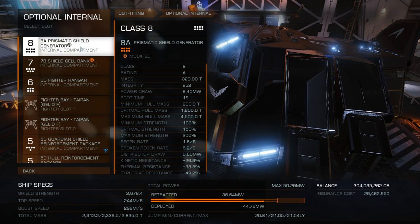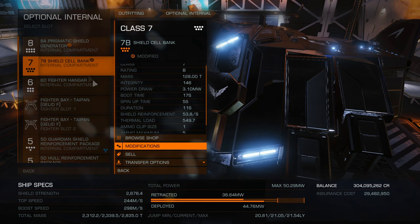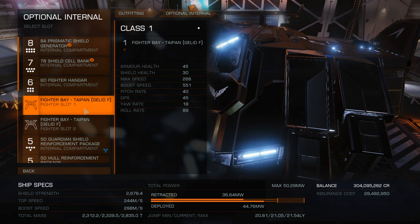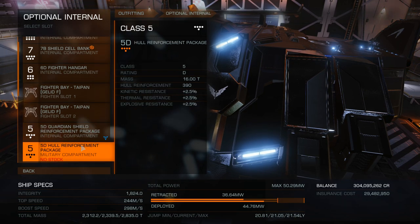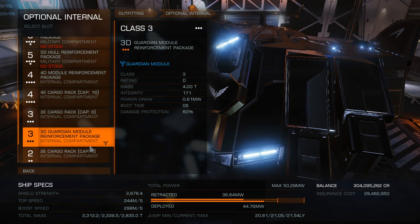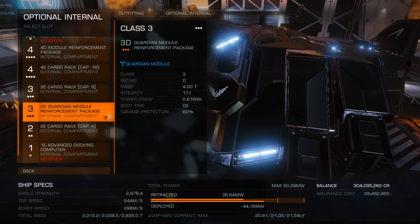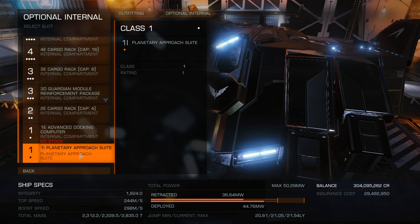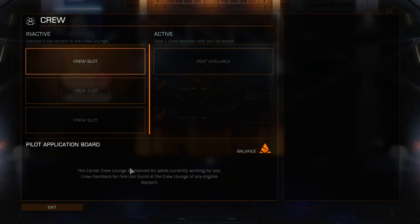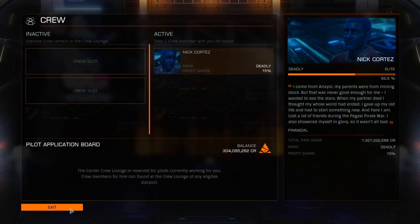Next up are optional internals. Start with an 8A prismatic shield generator, preferably engineered to thermal resistant and fast charge. Next you're going to have a 7B cell bank to get past the first wave of attackers, engineered to specialized and boss cells if you have access. The fighter hangar goes without saying — make sure you have the Gillet F-type with fixed beam and heat sinks so that even chaff users go down. In the other slots, stack shield reinforcement packages as long as your power plant can handle it, or use hull reinforcement for maximum survivability. You can also put a cargo rack for bait cargo to attract pirates, and optionally an auto dock computer or super cruise assist. Finally, don't forget to activate your multicrew NPC — the better their combat rank, the more damage they do and the longer they survive.